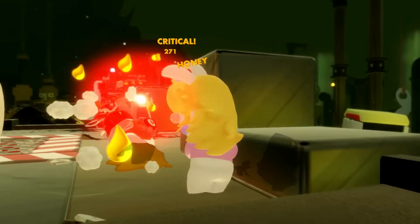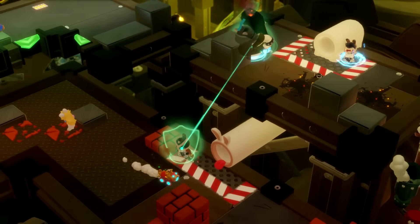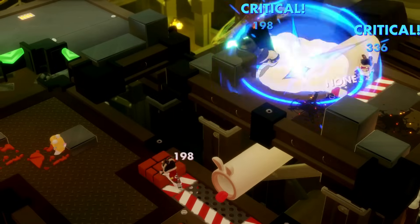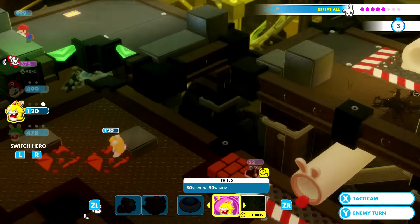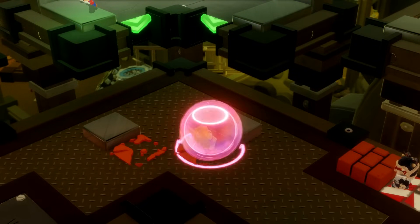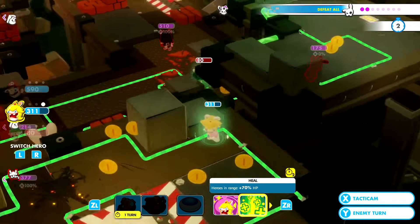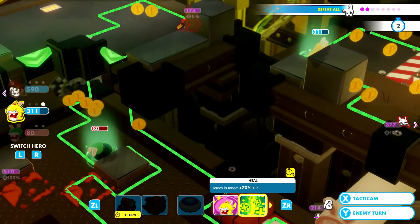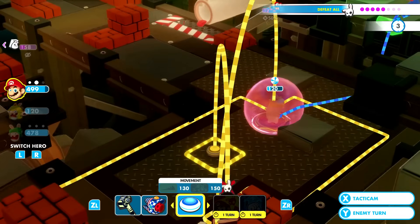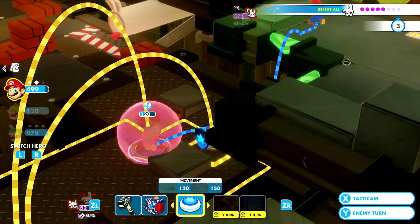Her primary weapon is Blaster, and her secondary weapon is Sentry — a vehicle that can move on its own after being deployed, and it blows up when an enemy runs into it or when it reaches its target. Rabbit Peach's first technique is Shield, which at max upgrades reduces 80% of weapon damage and 50% of dash damage. Her second ability is Heal, which at max upgrades heals 70% HP. Her HP maxed out is 530, which is decent.